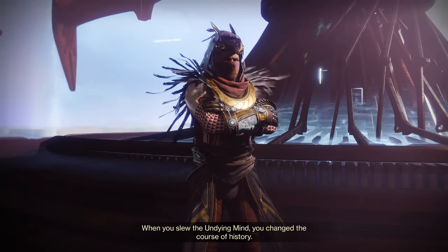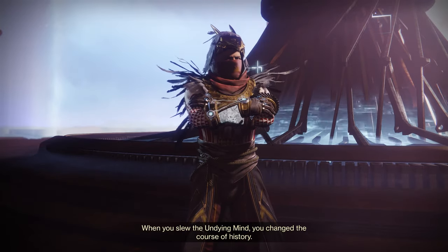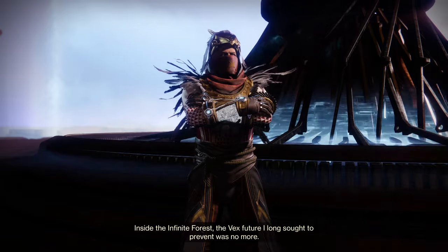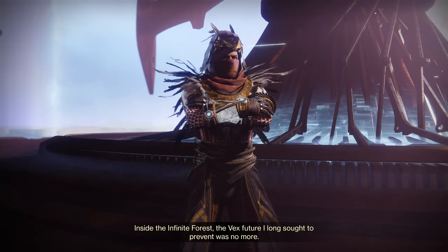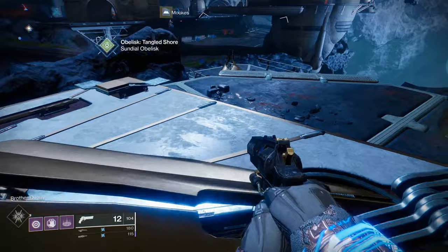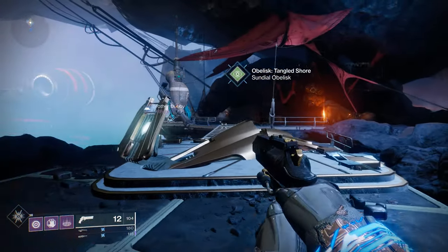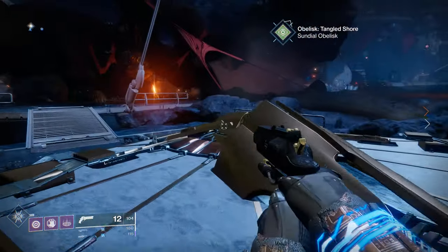You can unlock the Sundial by going through the initial line of quests that Osiris will have for you. If you head on over to the new loading zone in Mercury and speak with the big man himself, he'll get you started. The first thing you're going to have to do is activate an obelisk. This obelisk will be located on the Tangled Shore. The way the obelisks work is you go to different loading zones — right now the two we have active are on the Tangled Shore and on Mars — and you complete a series of objectives to get the obelisk up and running.